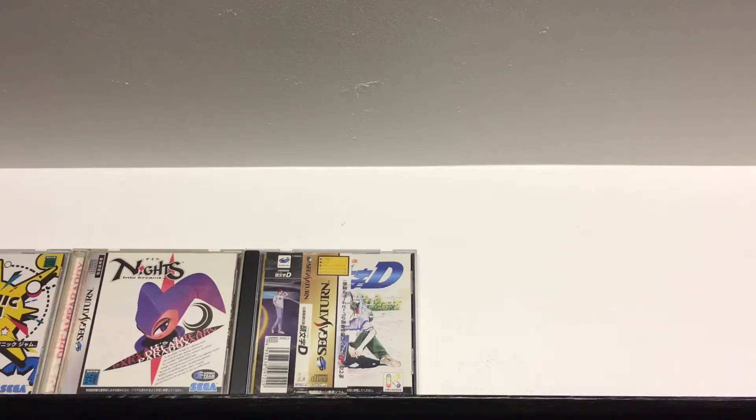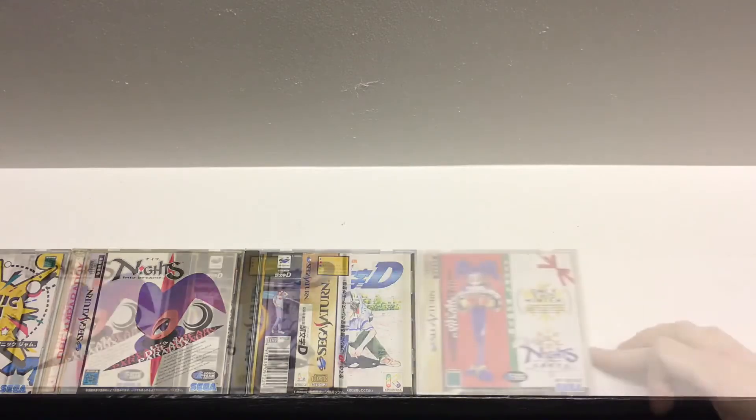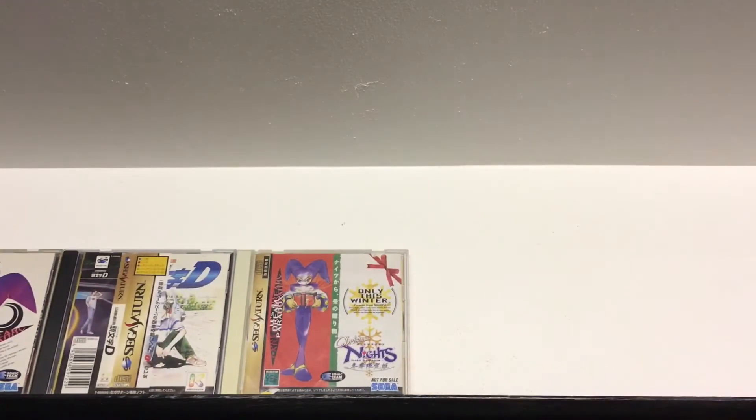Next up is Initial D, which has been covered by the spine card. Not really my cup of tea — I bought it off the back of watching a YouTube video a couple of years ago, got it really cheap at like five quid or whatever, but yeah, not really my cup of tea.